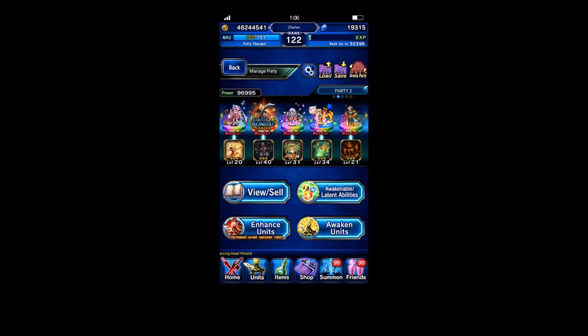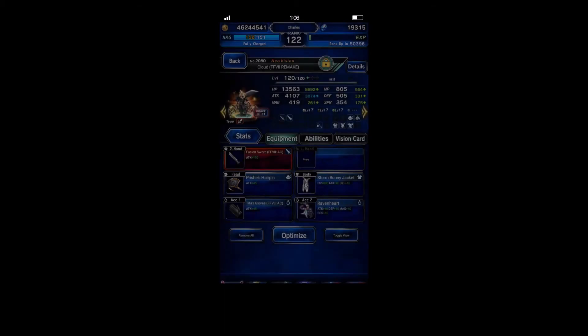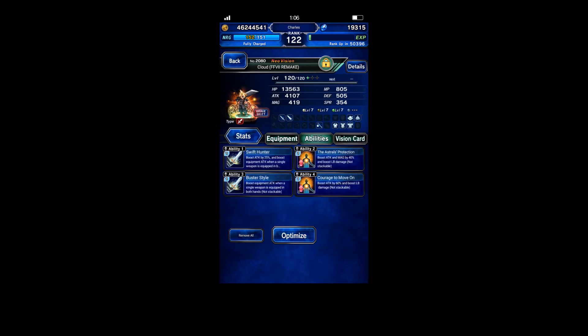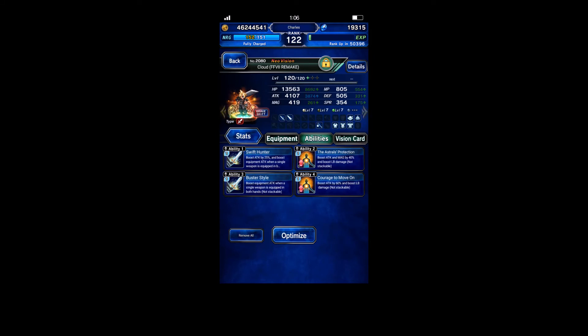Probably a new kind of thing, I don't know. Anyway, this is my Cloud right now. I managed to enhance him the best I could and give him the best equipment I currently have. This is the true double hand equipment. The courage to move on, and protection - basically from CG Cloud, AC CG Cloud. So Tifa's gloves AC, a lot of AC units, stone bunny jacket from Esther, Peach Hairpin as usual, buster style, swift hunter - that's it.